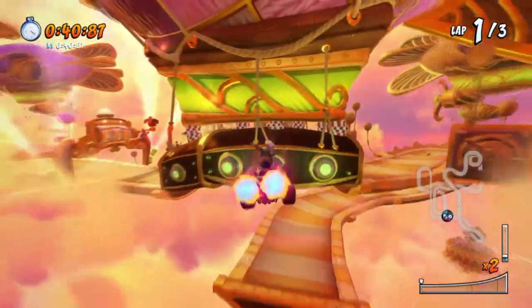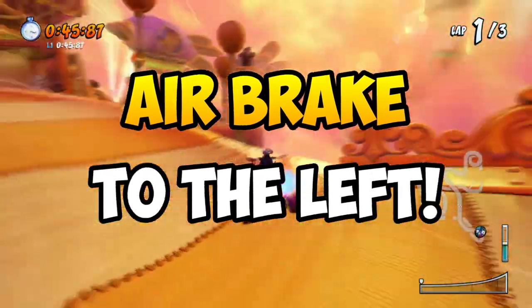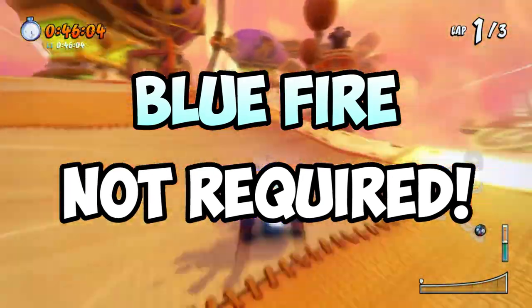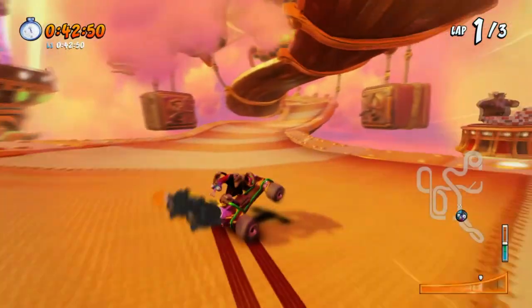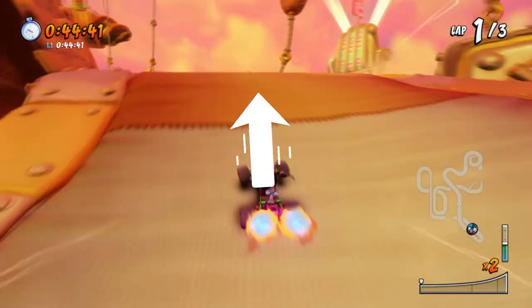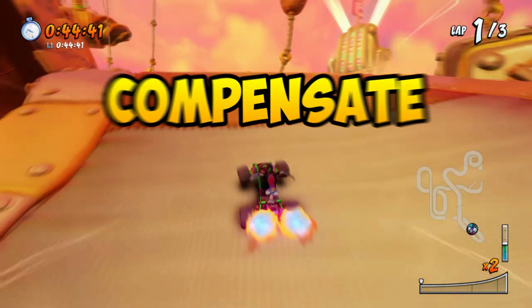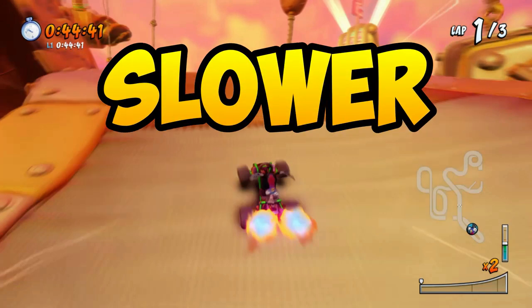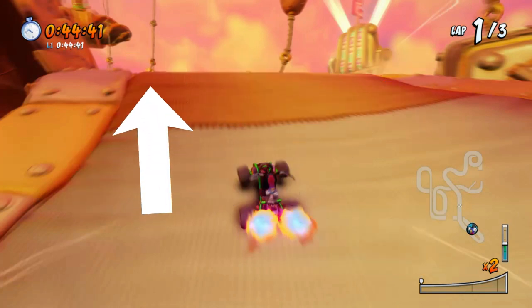Now let's move on to this shortcut right here. All you have to do is a simple air brake to the left to succeed the jump, and it doesn't matter if you have blue fire or not — it will always work with any driving style. One thing to keep in mind is to understand the speed you're going at. If you have blue fire, I would jump around the middle section or a little bit to the right side, because you're going so fast your turning radius is going to be bigger, so you want to compensate for that. Vice versa, if you're playing a slower driving style such as balance or turn, you might want to initiate the jump slightly to the left side of the track so you'll be able to get to the other side.